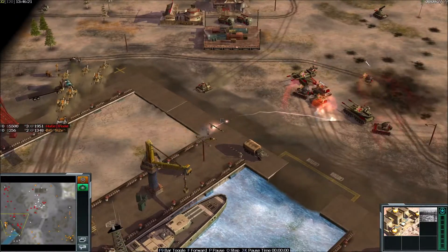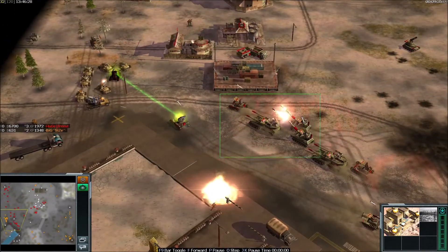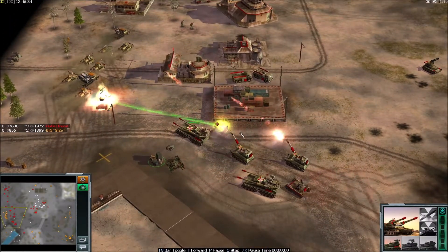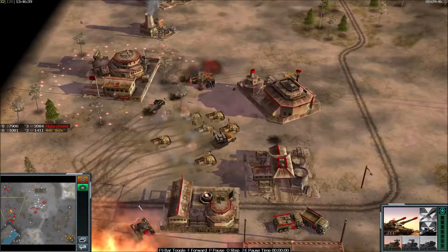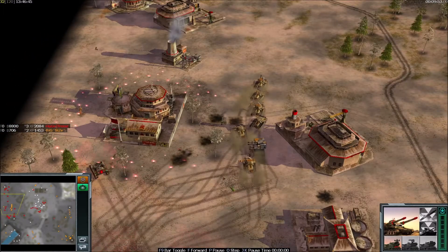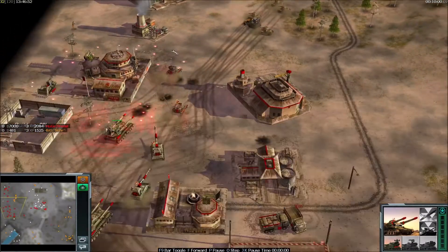BigSize is now pushing with his army. Freestyler has a big army as well. Is BigSize going to engage? This Overlord is very difficult to engage. And I like these two Infernos. Look at these mines next to the Command Center — very nice from Freestyler. BigSize is going around Freestyler's base — he doesn't want to engage the Overlord.